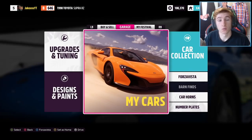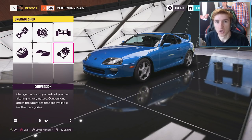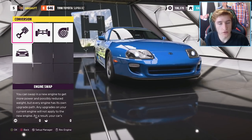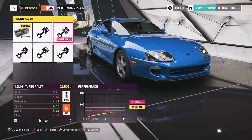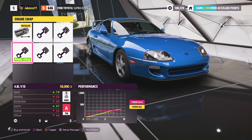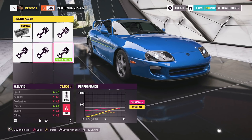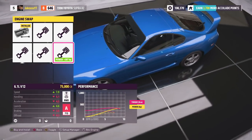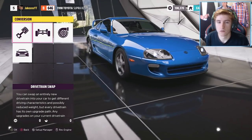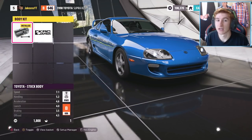Now before we take a look at the body kit I'm going to show you what engine swaps you can put in the Mark IV Supra — not like anyone's going to be psychopathic enough to do that. Here's a quick sound test of all of the engines. So yeah, there's a V10, there's a V8, there's a V12. The V12s sound interesting; hopefully I've got a video having a look at the V12s because the V12 sounded horrendous in Horizon 4.